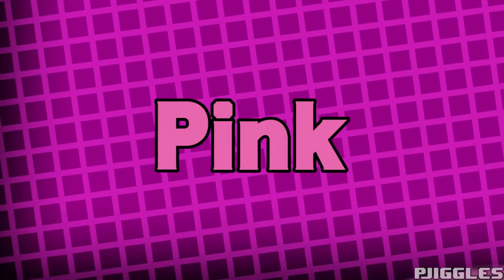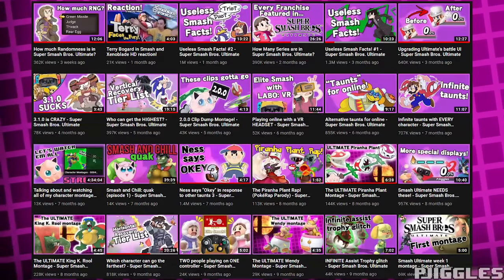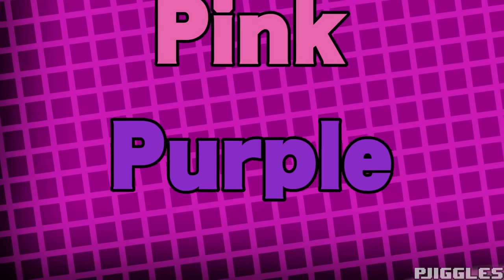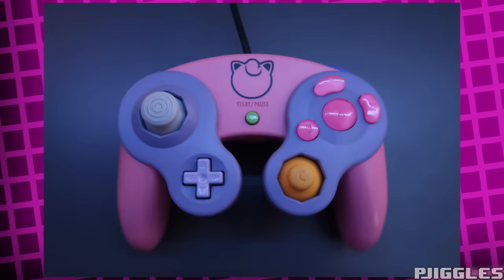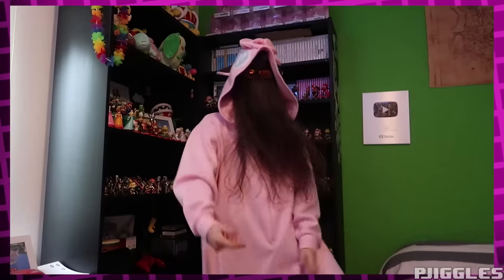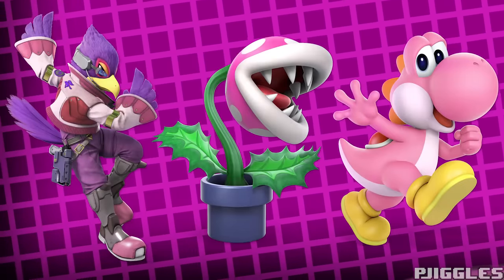You know what I love? The color pink. No really, look at my channel. If I show you my thumbnails and blur the image, you'll mostly see pink. Or some folks would call it purple, but purple is a close relative to pink, so it counts. My controller is pink, my room is pink, my background is pink, even I'm pink! Naturally, this means that whenever I play Smash, I almost always pick the pink alt when playing as any character.